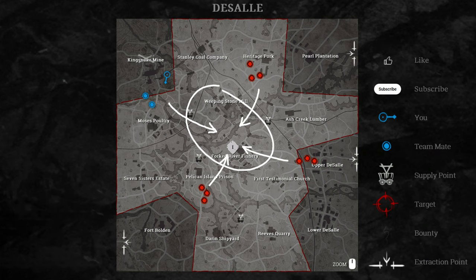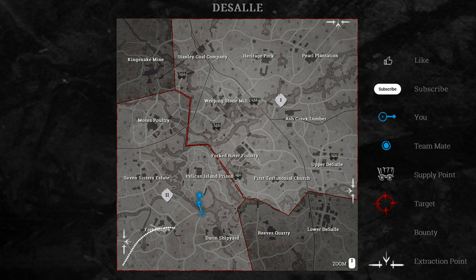Let's go through some other quick examples. We started at Fort Bolden and went to Darren Shipyard next. As you now know and would have known beforehand, checking Darren Shipyard was a waste of time, except for if you're checking spawns to get some early PvP going. What we should have done was going straight to either Seven Sisters Estate or Pelican Island Prison, because these are the two compounds that are not next to a grayed out area after the first clue.